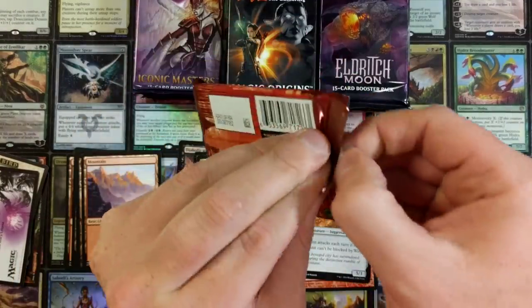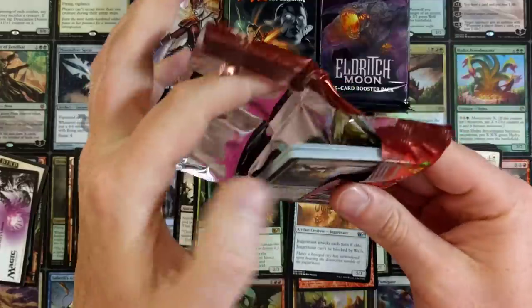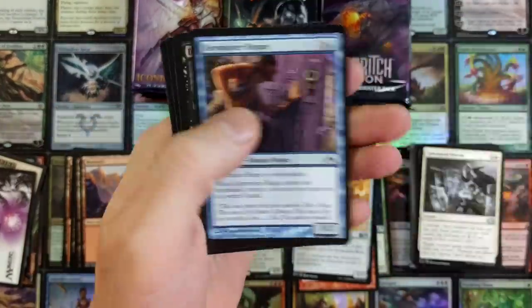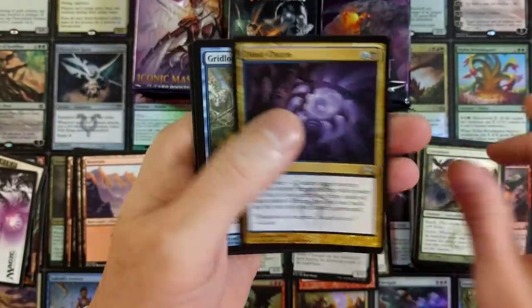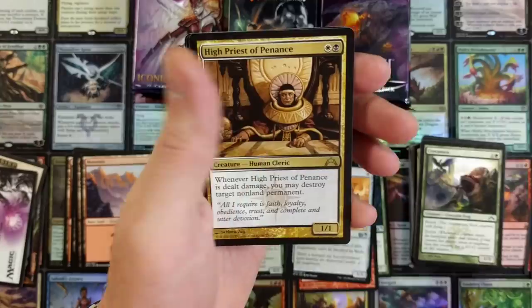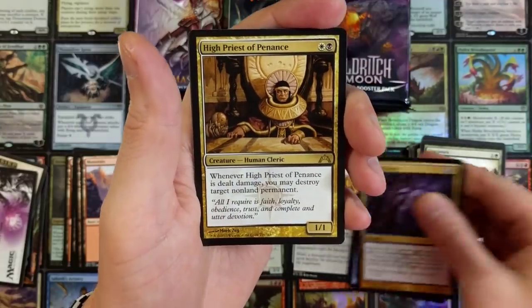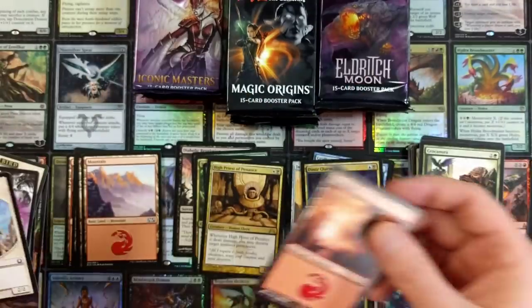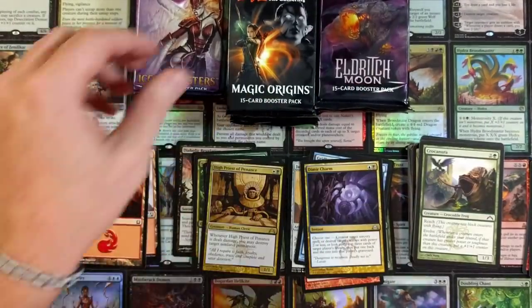We're on to Gatecrash. Gatecrash is known for having all of the shock lands, but whether we get lucky enough to pull a shock land is the question at hand. You've got to be really lucky to pull one of those out of just a random pack. High Priest of Penance. Mountain and a Knight Token.